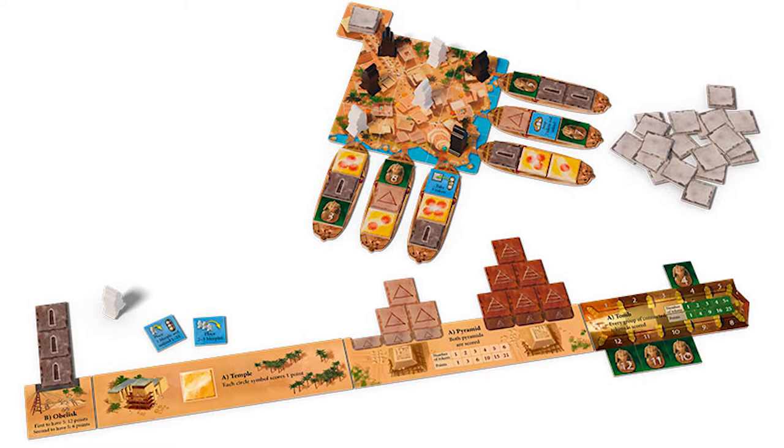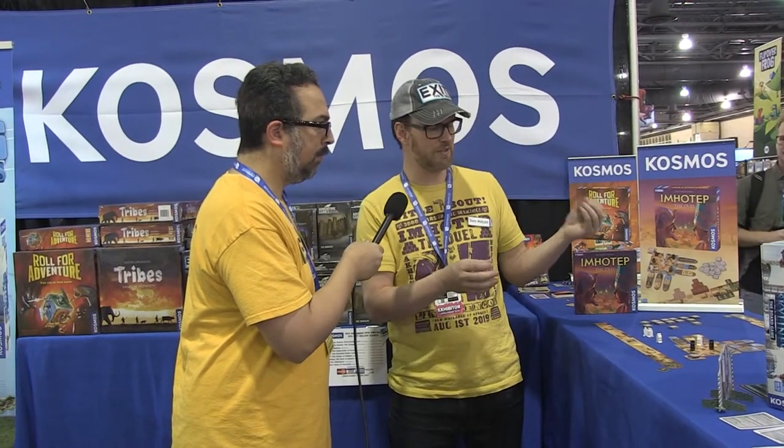In the base game, you and up to three other people — so four people total — are building on communal sites. Like you're all working together to build a pyramid, but in this one it's all about you. You're trying to collect the specific tiles that you need for the pyramid on your very own site board. So instead of building it together and scoring coins immediately, you're trying to acquire as much as you can on your board and then you score at the end.